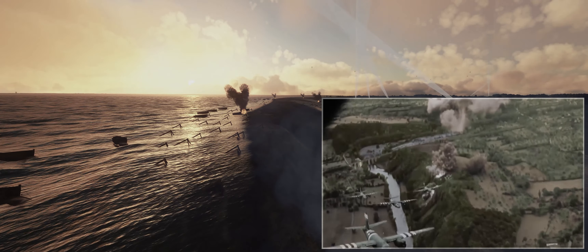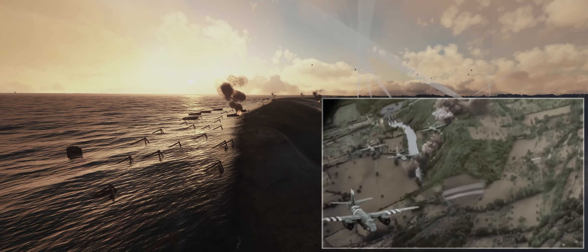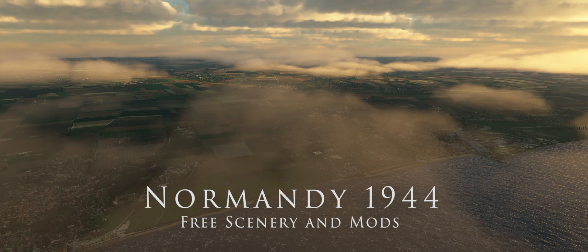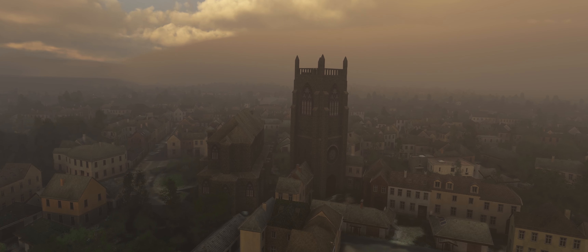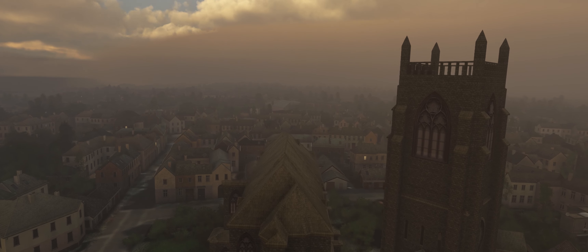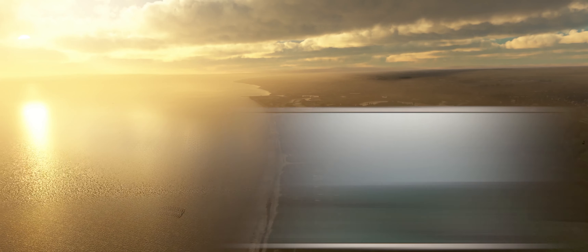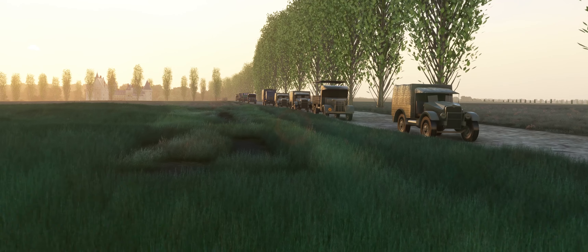Now let's recreate the operation in Flight Simulator 2020, and it's completely free. First, we transformed the modern landscape of Normandy from Flight Simulator into an environment that is very close to the period of 1944. In FlightSimTO, we find four free mods that remove the modern scenery elements and transport us to the Second World War. As always, you can find the links to download the free mods in the video description.